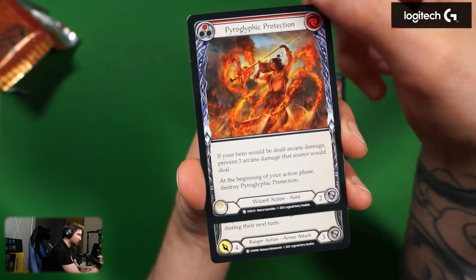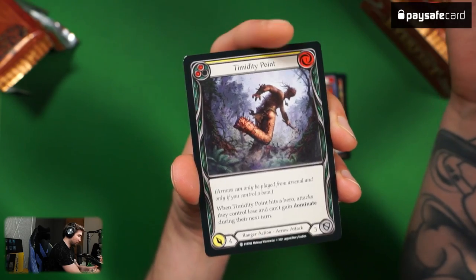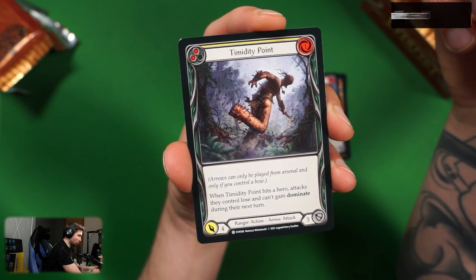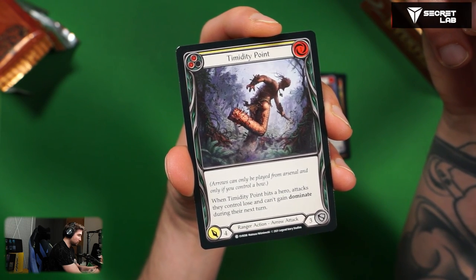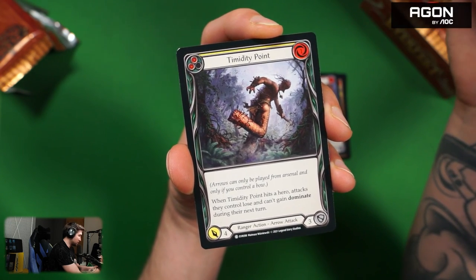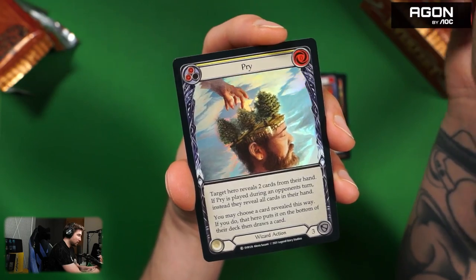Oh, and a ranger action arrow attack card — yellow, one cost. When Timidity Point hits a hero, attacks they control lose and can't gain Dominate during their next turn. This is mostly against Bravo, I guess, and against ice Lexi maybe. So a ranger card against all the dominators — a common.